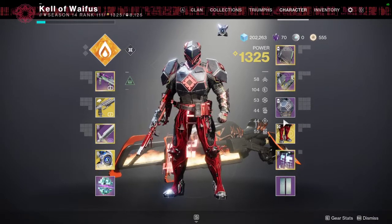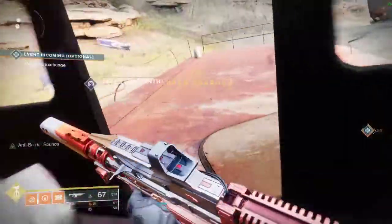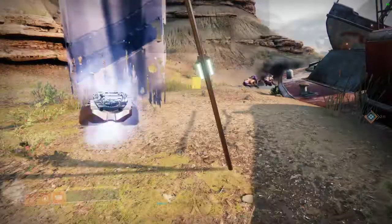What is the Legend Lost Sector for today as of 6-4-2021? Well, that would be the Vell's Labyrinth in the Cosmodrome. Where is it exactly? It is in the Forgotten Shore.